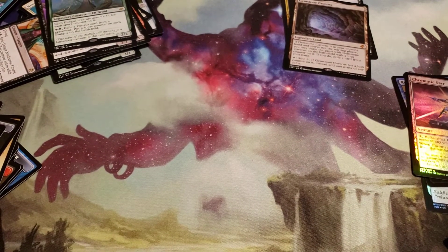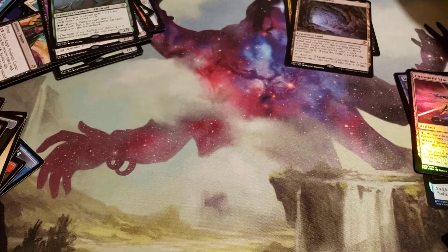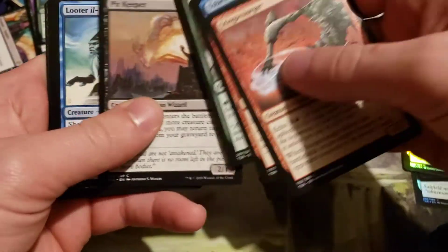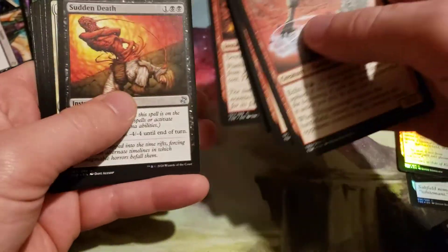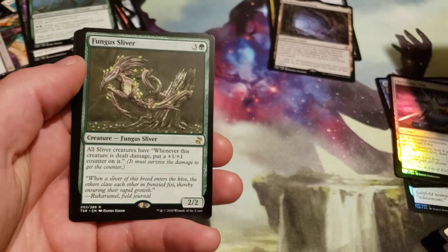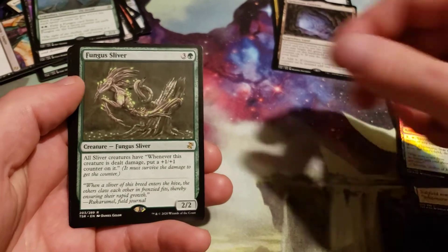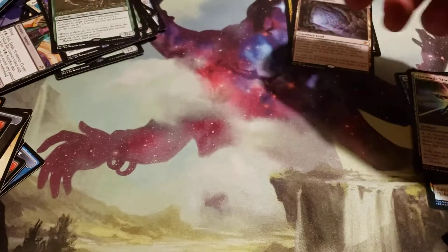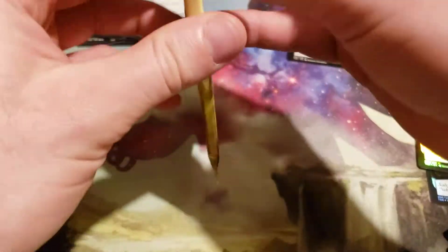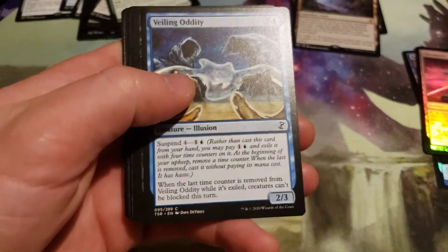Two really good foils — those foils have mythics in this. The rare is a Fungus Sliver and a Ponder. I'm going to put this back over here with the actual pile of slivers — that's the first rare sliver I've pulled, not including the mythic.